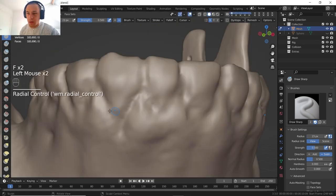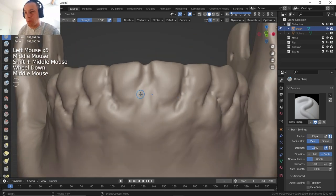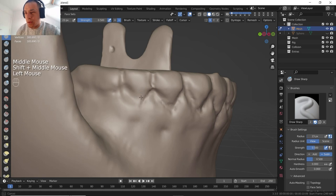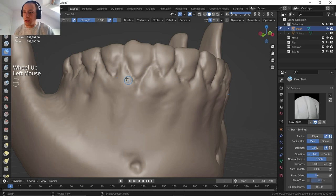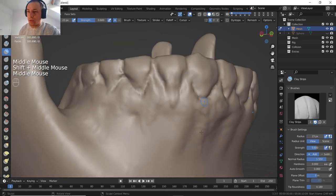Now we can add the cool details around here — we are gonna have some beautiful teeth and also a beautiful sculpture for our skull. For the shape of the tooth you can go for just random shapes like that — it doesn't have to be all the same shape. Let's go to clay strips and we add small details around. Also I want to make some teeth longer, something like that.